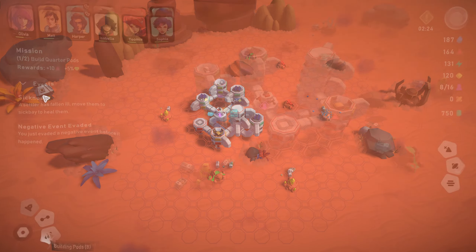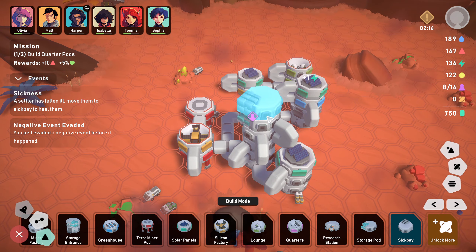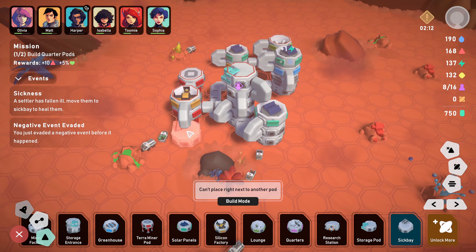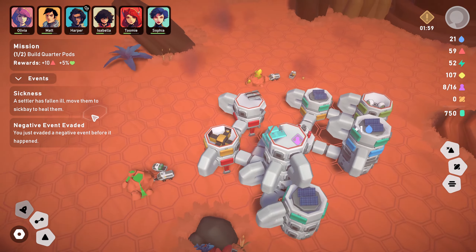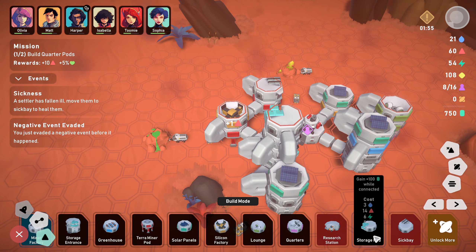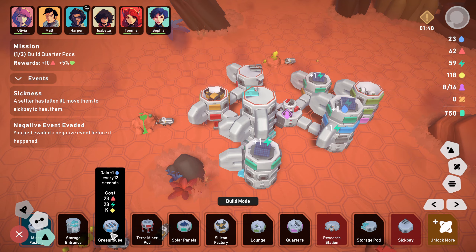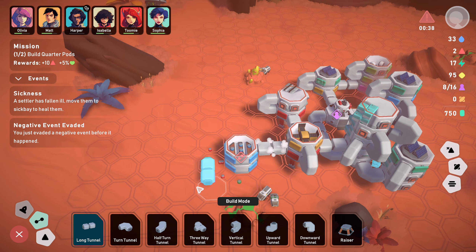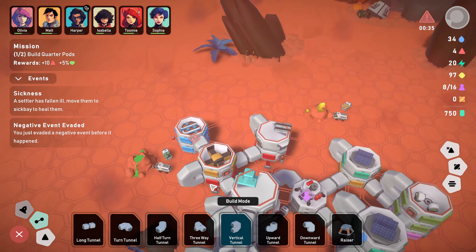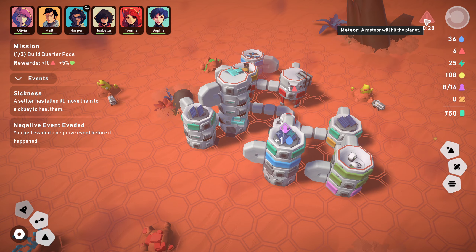Settler morale - we need to get that up, odd resource generation time. We're going to go with bot movement speed. We need to assign people - let's double production. We already have one but let's get another one anyway just to satisfy the mission. That's giving us points anyway. Let's see if we can get this sick bay in - I'm gonna have this as its own pod up here. I want to keep stacking storage, let's pop the sick bay on here. Hopefully our settler will go to that one.